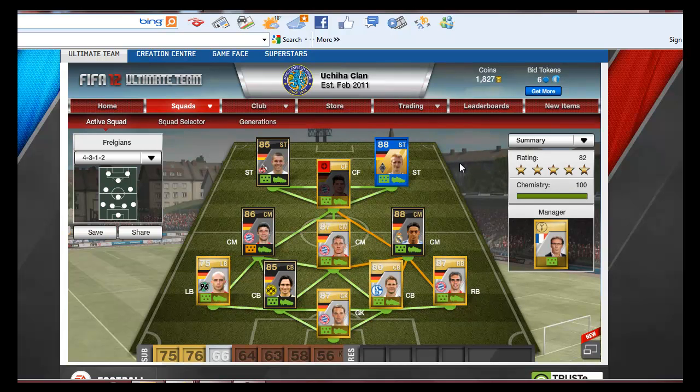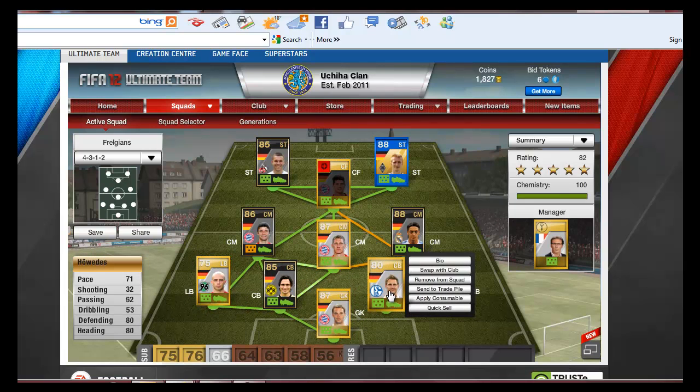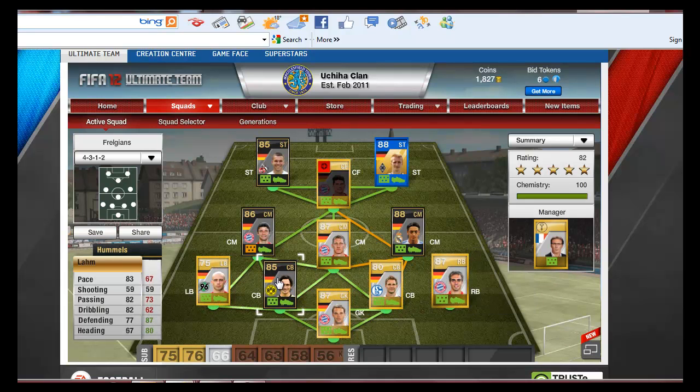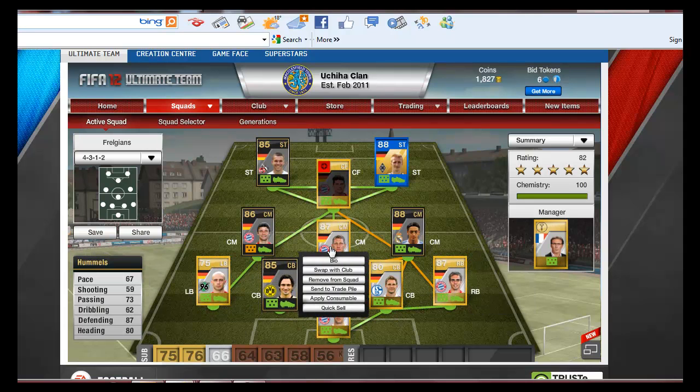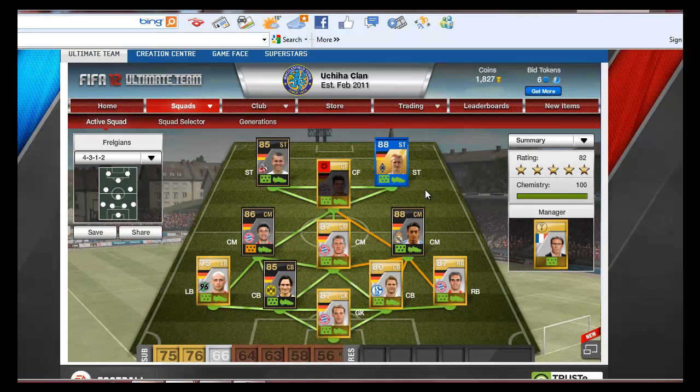So my question to you guys is: who should I go for next? There's Inform Gomez, Inform Schweinsteiger, Inform Panda, Inform Bastian — a Team of the Year version who plays for Bayern Munich — Inform Lan, further improvements like Team of the Year Hummels, or Team of the Year Ozil. Let me know what you guys think. Thanks for watching — please like, subscribe, and leave your comments. Thanks!